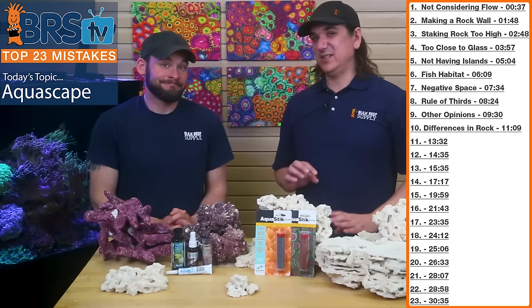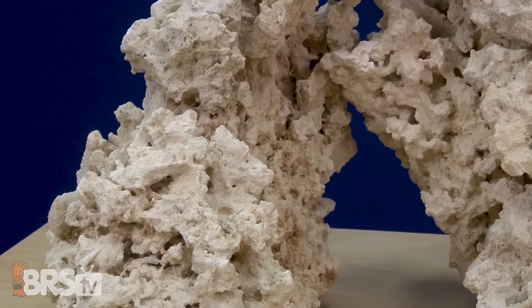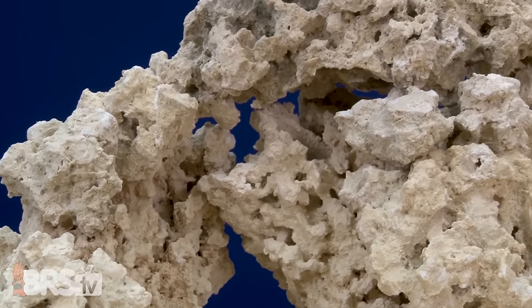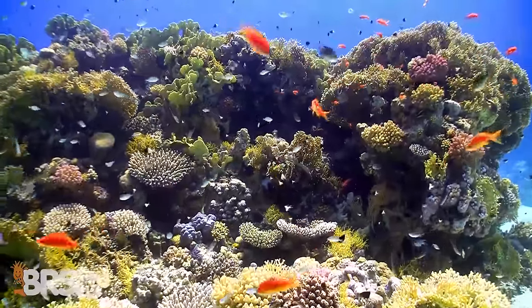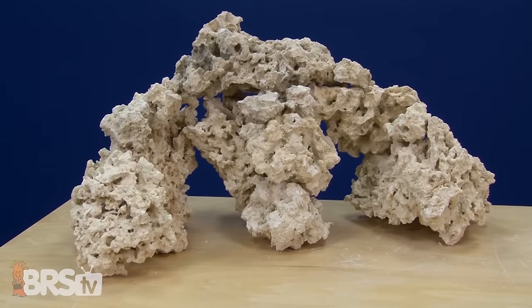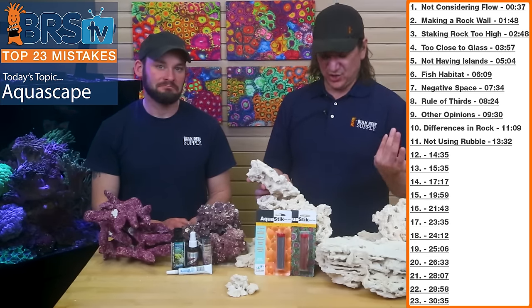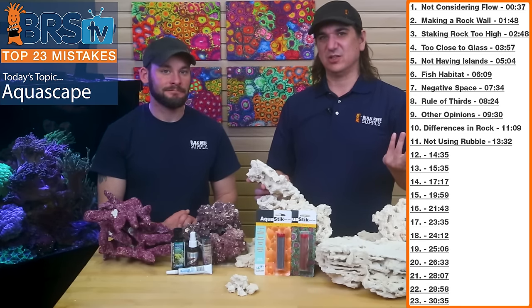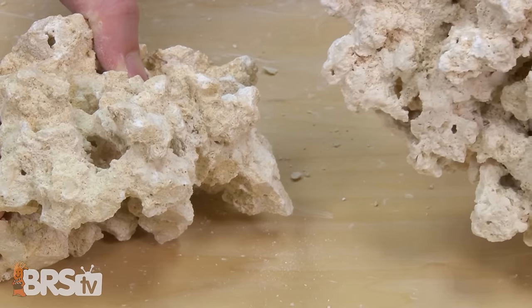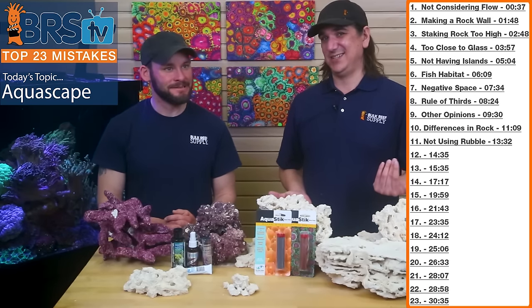Number eleven — something very few people do: not using little pieces of rock or rock rubble to fill in the gaps where two rocks connect. When snorkeling on a real reef, nobody sees a pile of rocks — it doesn't look artificial. You want to create a seamless piece of rock that looks like it was built over time. Sometimes rocks fit together perfectly and you can't see where one piece starts and another ends. Other times, just glue in small pieces to fill the hole. Buy one piece and crush it with a hammer to fill the seams.